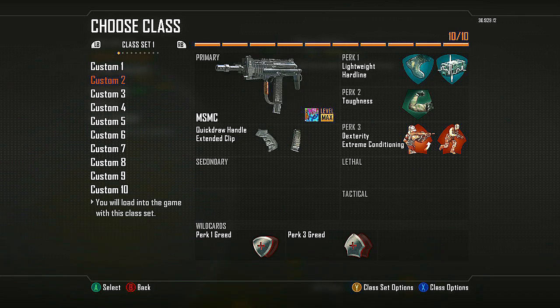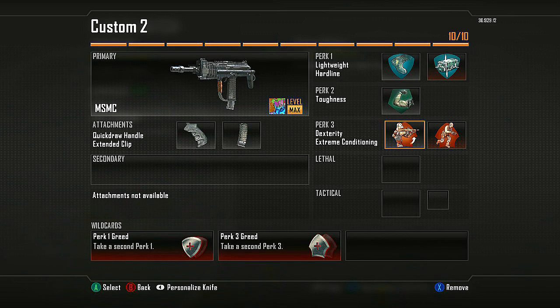The next one I have is an MSMC class — I run it with Quick Draw Handle and Extended Clip. MSMC only has 30 bullets so you're really better off with Extended on this one, that way you get 40. Quick Draw raises your sight up faster. I combine that with Dexterity to raise up quicker off a sprint, also Extreme Conditioning. I run this with Toughness, also Lightweight and Hardline.